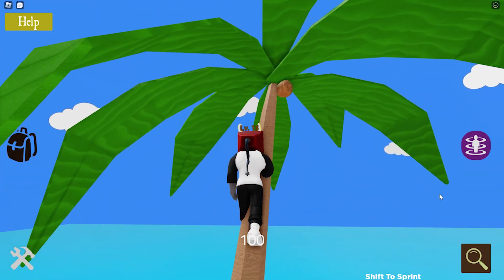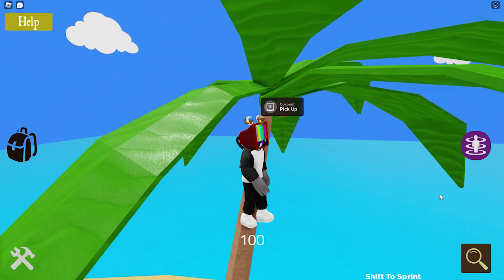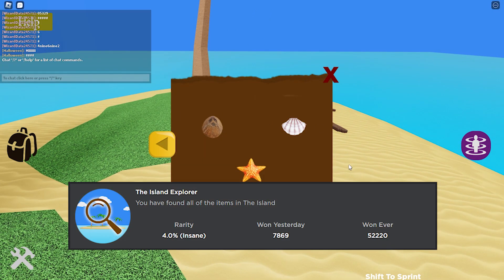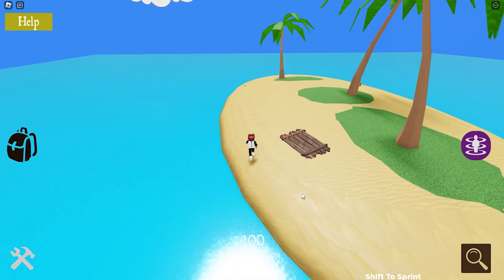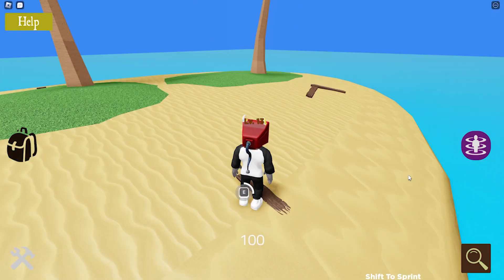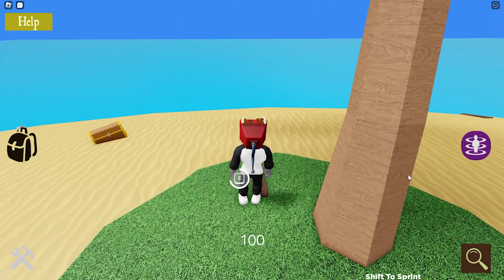The only one which might catch people out is the coconut, which is at the top of the palm tree in the middle of the island. Once you have picked up the third and final item, you'll earn the Island Explorer Badge. Make sure to avoid the water since contact with it will result in instant death. Apart from that, there aren't that many threats on this level, which makes it an easy one to complete.